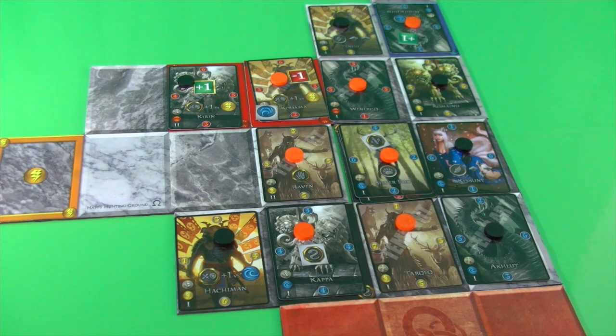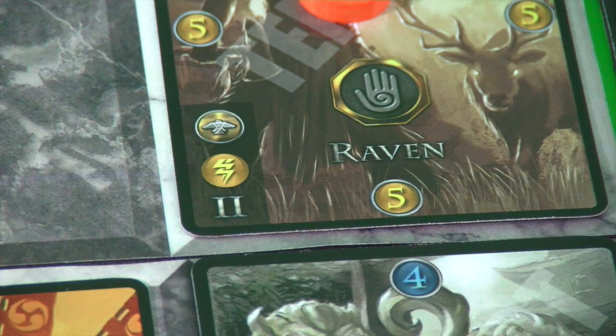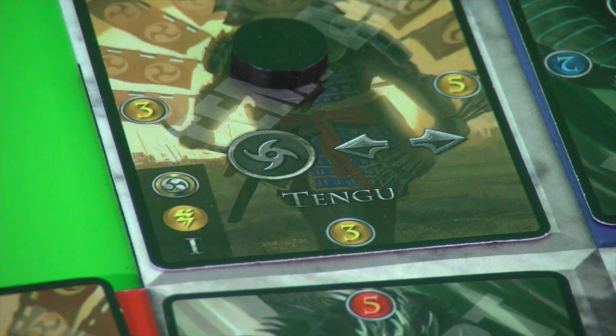This continues until all battlefield spaces are occupied or a player has no more cards in hand, immediately triggering the end of the game. Whoever controls the most cards on the battlefield is the winner. In case of a tie, you check who has the stronger cards — a level two Raven is worth two victory points, whereas a level one Tengu is worth only one victory point.